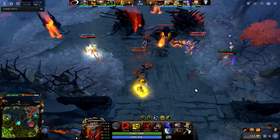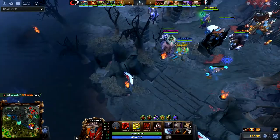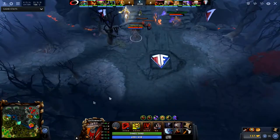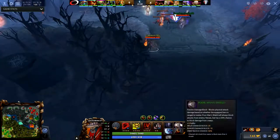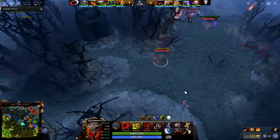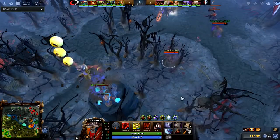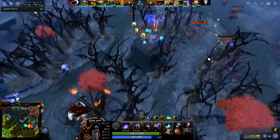Let's take a look at this team fight. Team Freedom smoked up, looking to engage the Complexity team while they're taking the shrine. Banana Slam favoring that poor man's shield over the shadow amulet, so they're gonna charge forward. Ion shell comes out and that's how central ward comes down.